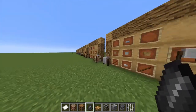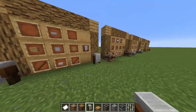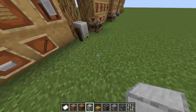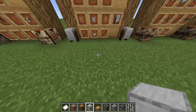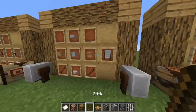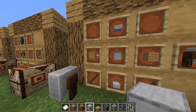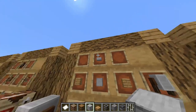Number seven, we got the grindstone. I have no idea what this is going to be used for besides sharpening or repairing swords. But this recipe would include a 1.14 block — or maybe 1.13 — the smooth stone, because it looks very similar to the texture on the actual block itself. It would use two oak planks, two sticks, and two slabs.